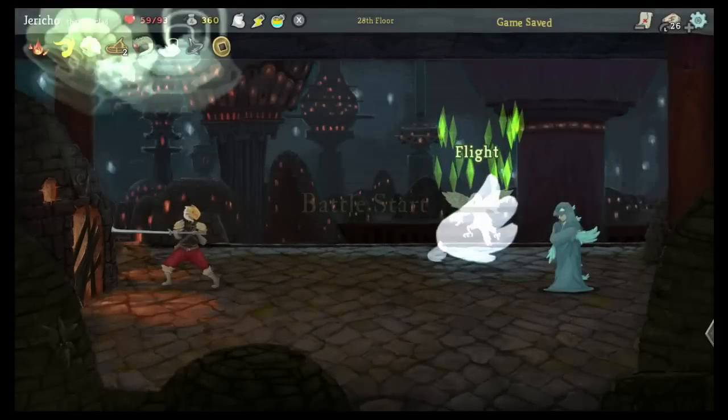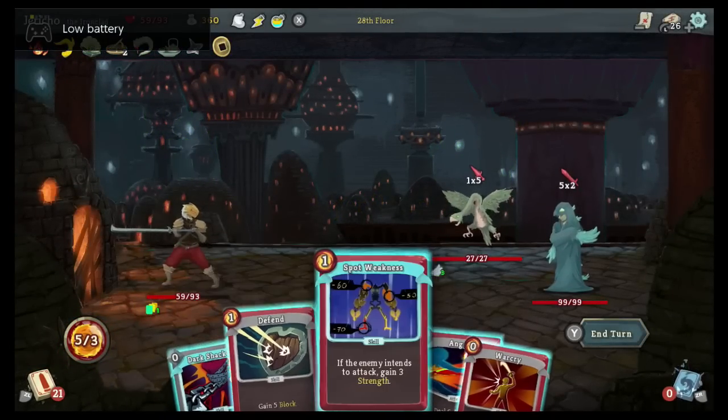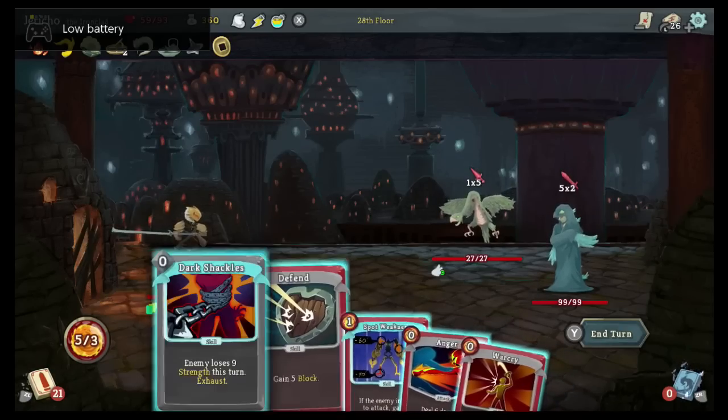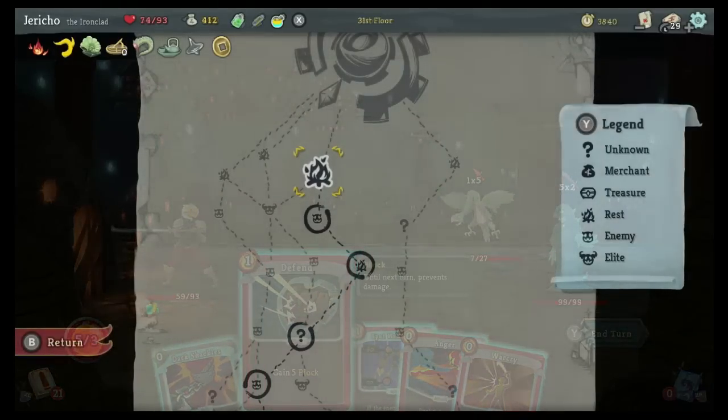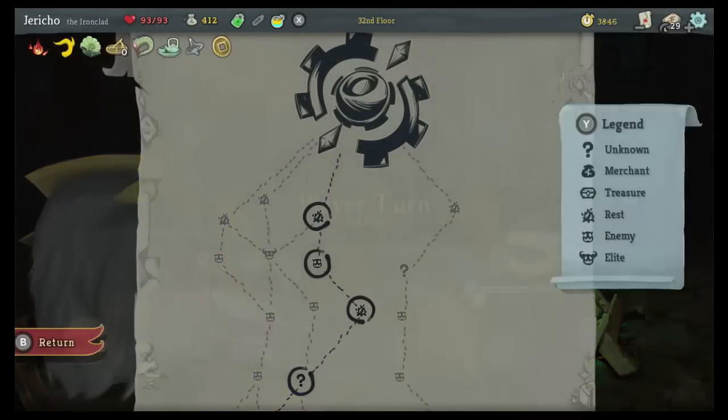Slay the Spire wastes no time getting straight to the combat because there's no actual story like ever. The only goal: defeating anything in your path on the way to the top of the spire. No explanation as to why we need to get to the top, no narrative along the way providing backstory or context. And it's really not needed.